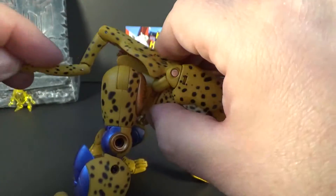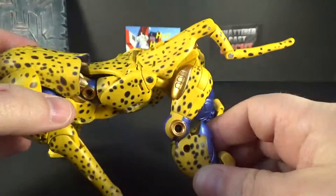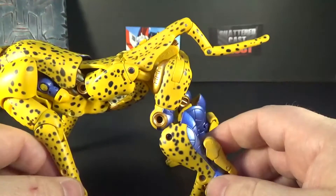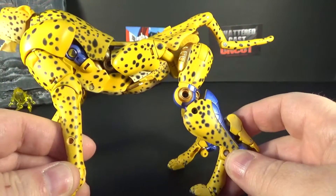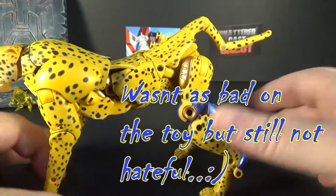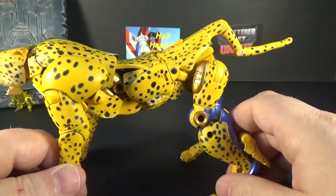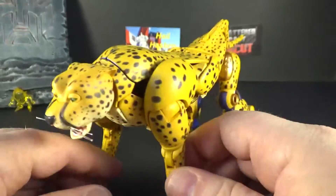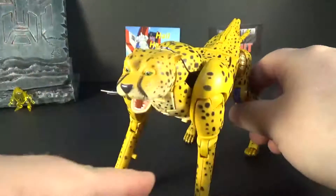You can get some dynamic poses with the tail. You can see parts of the robot mode through the legs, but it was like that on the original toy too, and in the cartoon — so you can't really fault it. Overall, Cheetor in beast mode is pretty cool.